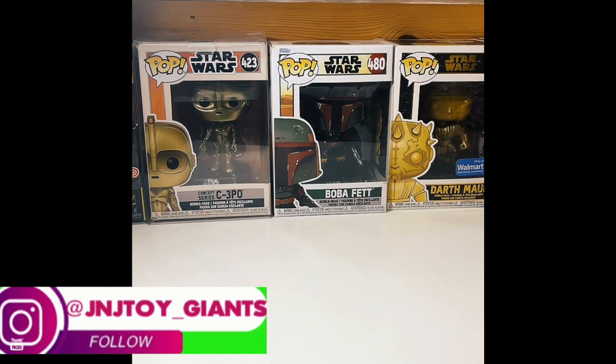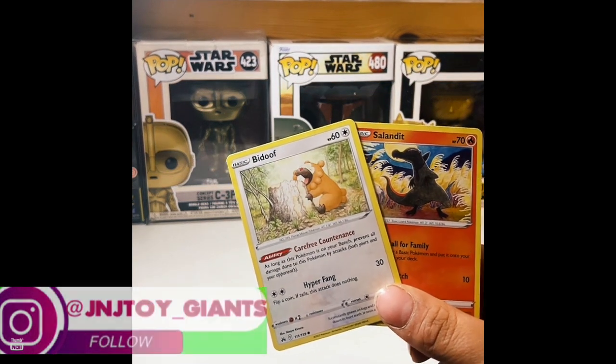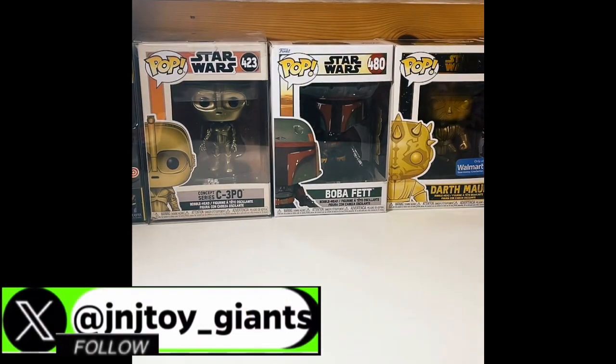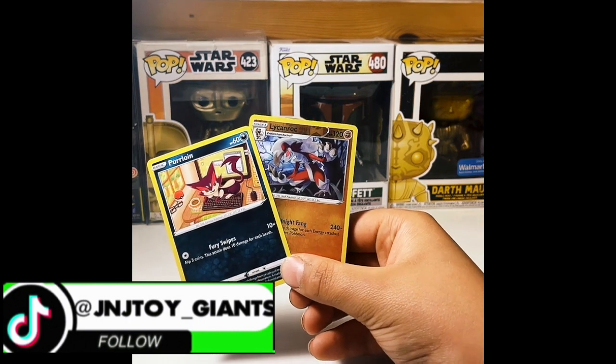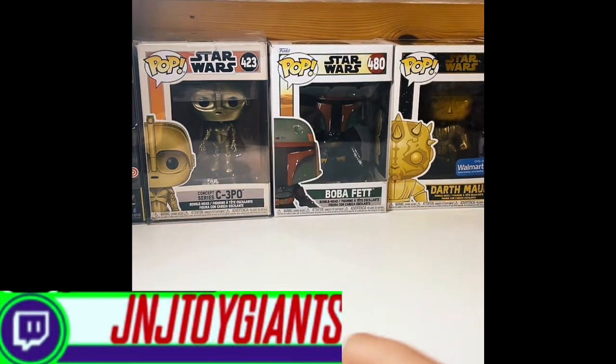That's pretty much it, because essentially all the rest of them are doubles. We got a Bidoof and a Salandit. And our last two are Purloin and a Liepard.